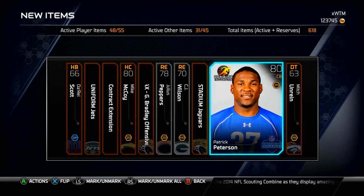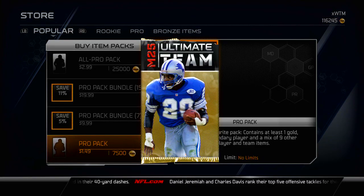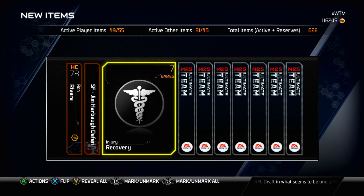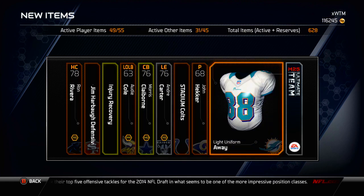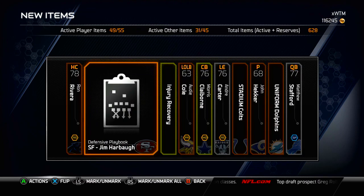I think we're going to open one or two more and then end the video. We're going to open this one and one more to drop me to about $100K — a good round number to have. Ron Rivera starts us off, an Injury Recovery gold card, and a Morris Claiborne. Just going to scroll through this kind of quick. Nothing too much there — that was not the greatest pack.